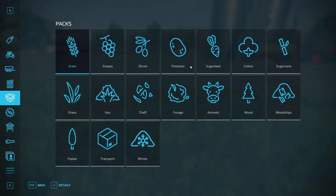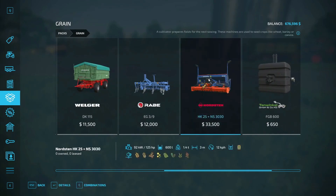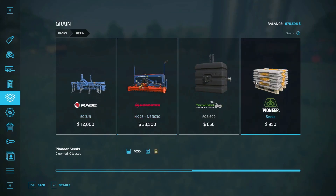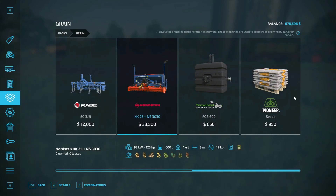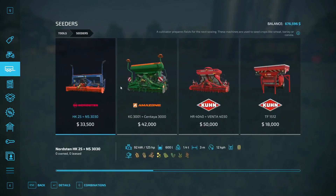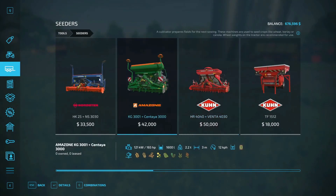What time of the year is it? It's August, so we can try and get the canola going. We go into what we have here — we have a green. We need a planter or something. Cultivator prepares the fields for the next sowing. So we need to sow as well — how does this work? Sugarcane, cotton, cedars. You put a seeder in and then they work, I guess. We're not going to go too big — it's not a big field.